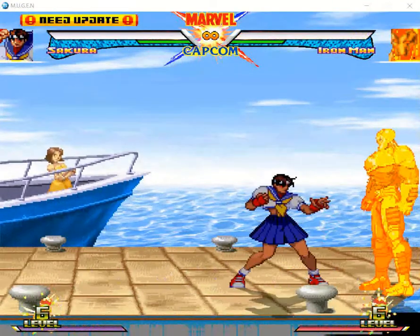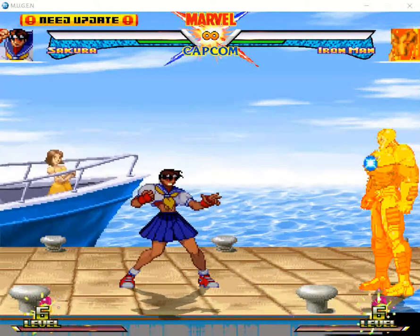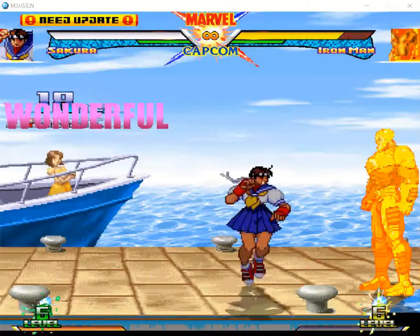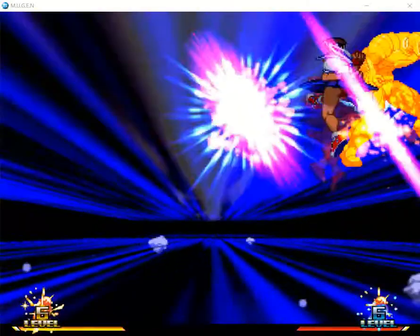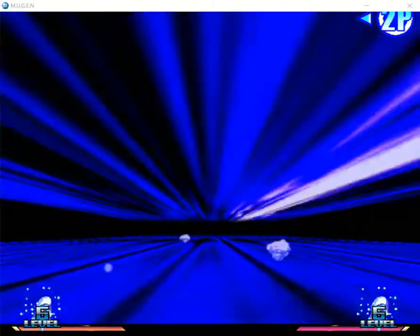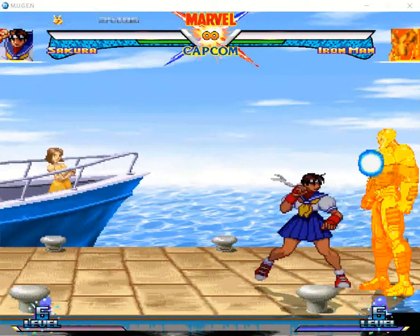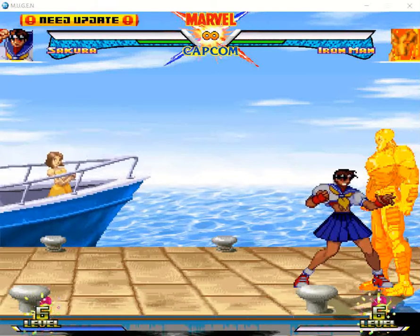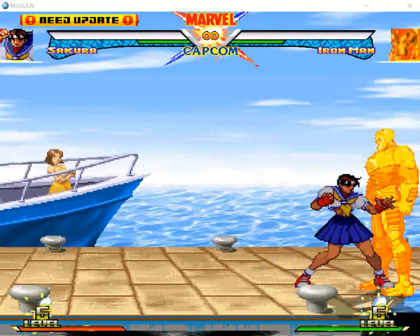Here are dark Sakura's three supers. Down forward with two punches. Down back with two kicks — you can also do that super in the air, very good for combos. And her last one is down, down forward, forward with two kicks, after which you get a free mix.